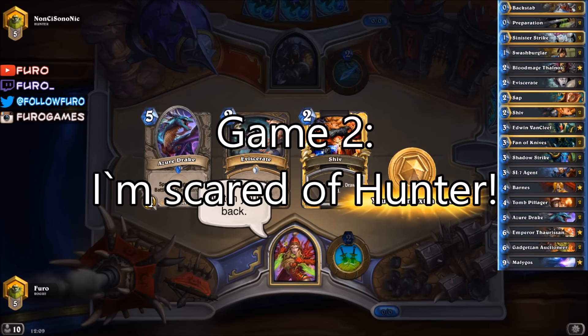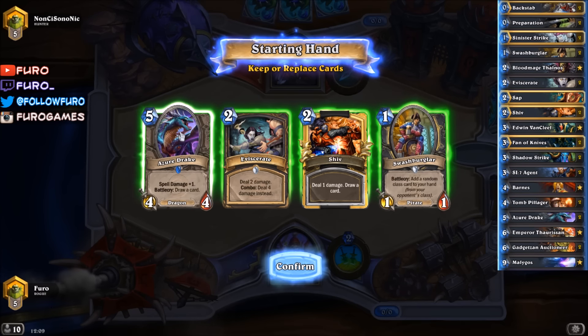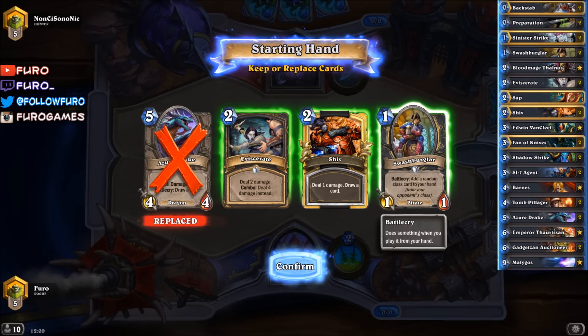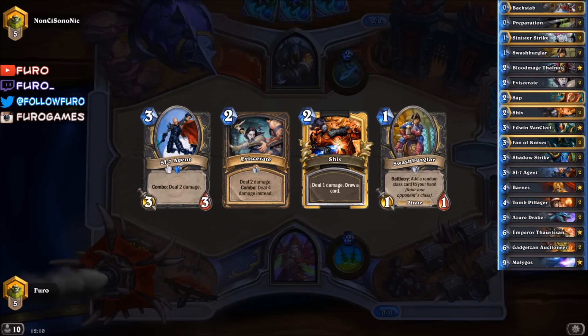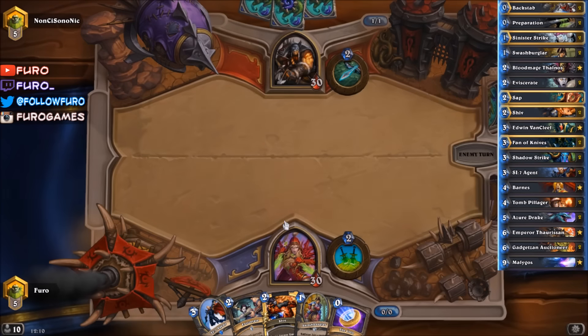Second game is unfortunately a Hunter - that is a tough matchup because the Hunter is pushing so much damage and we might not go for our combo fast enough. Starting with a Swashburglar, Shift, Eviscerate, and also an Agent. So we can coin into that Hunter on turn two, depending on what he is playing here.